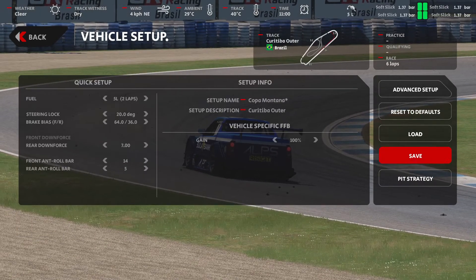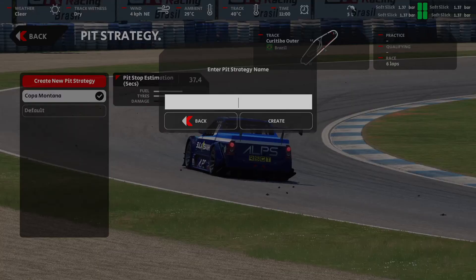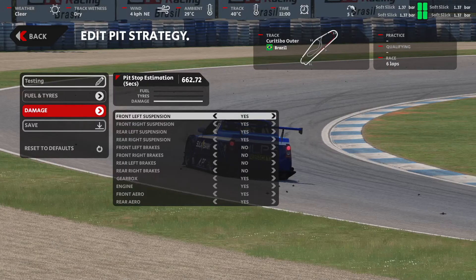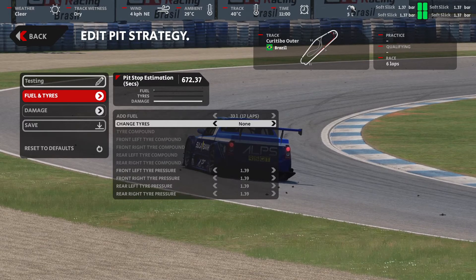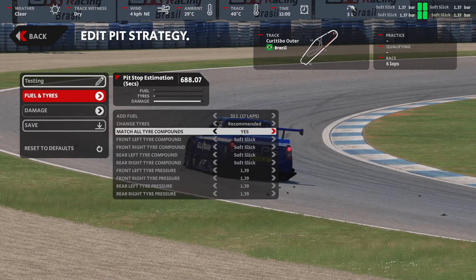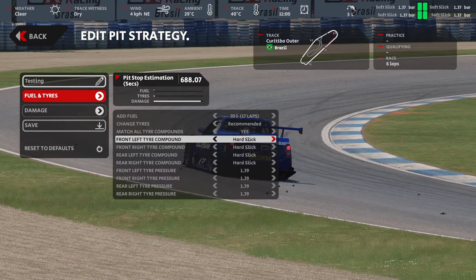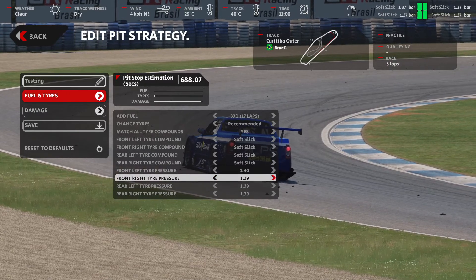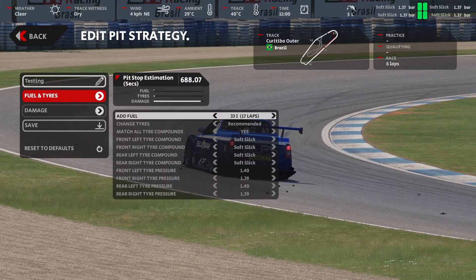Here we are in part three. We're going to be looking at the pit strategies. If you go into the setup, there's a button for pit strategies. Here's where you can create as many strategies as you want. I am creating a testing one and hitting the create button. Now you have all the various options. You can add fuel if the option is enabled within the race — for this strategy, I'm adding a bunch of fuel. I'm going to have them change the tires. You can do recommended or whatever you'd like. You can have the tire compounds match front and rear, or have those be different. And here's where you can mess with the pressures — if you have a certain pressure that's not the default that you like, you can set it.